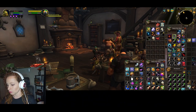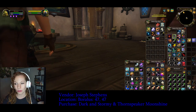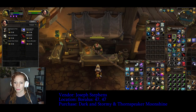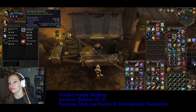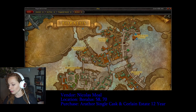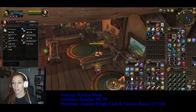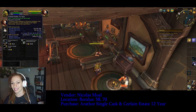Next up, still in Borealis, we're gonna go see Joseph Stevens around 47, 47. From him you purchase the Dark and Stormy, and you also need the Thornspeaker Moonshine. We have one more stop in Borealis, and that is Nicholas Moell around 58, 70. From Nicholas you're gonna get the Arathur Single Cask and the Coralane Estate 12 Year.